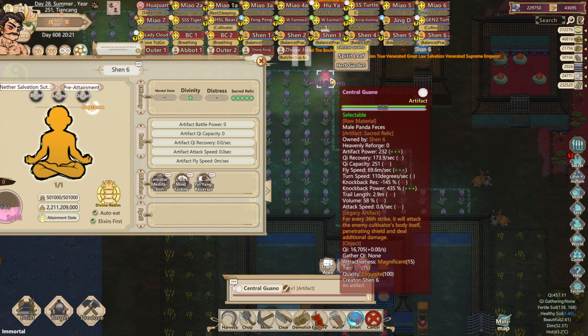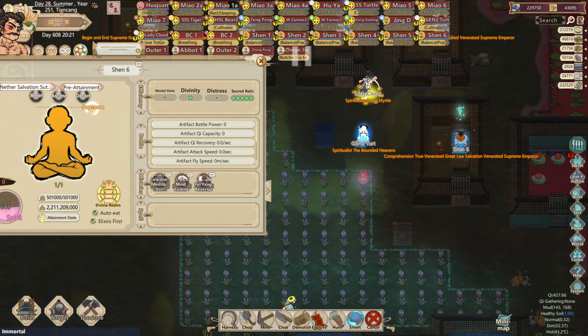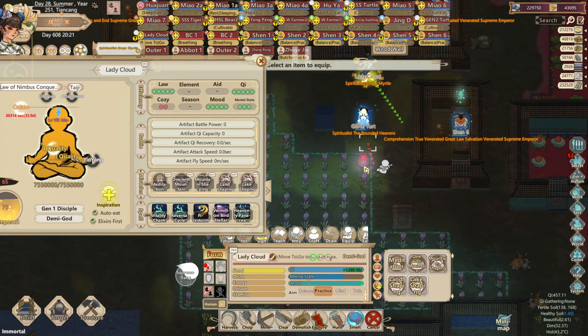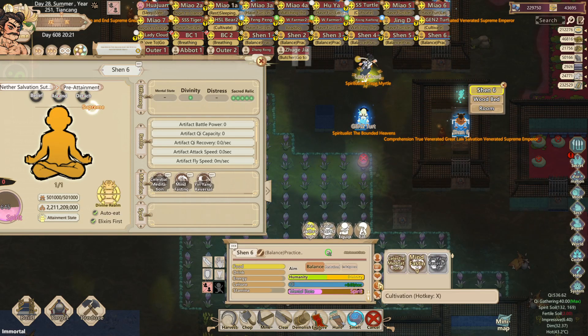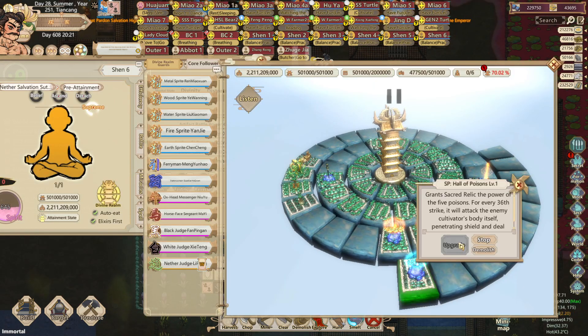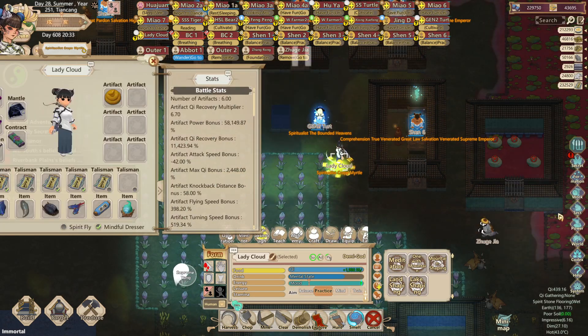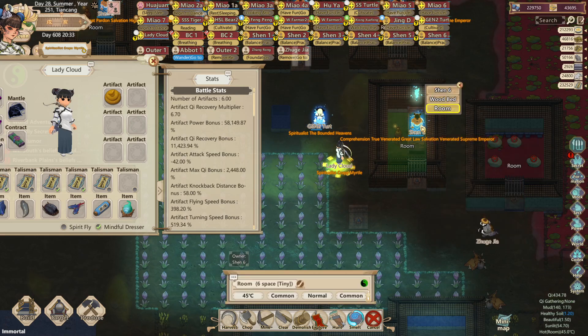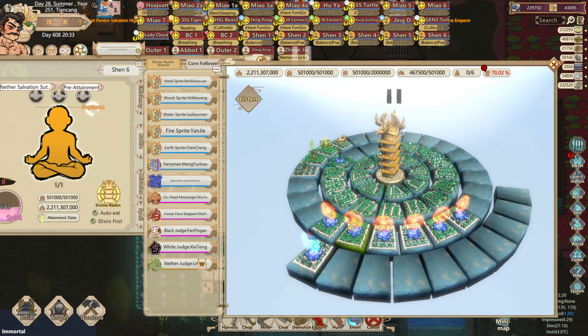However, if I remove the artifact and then go into Shandau 6's divine realm and add in one of the legacy modifiers — for example, Hall of Poisons — then this artifact will change and have this legacy modifier. You can see it says 'Legacy artifact: for every 36th strike it will attack the enemy body itself, penetrating the chi shield,' which is pretty good. But now because it's a legacy artifact, I can't pick it up.